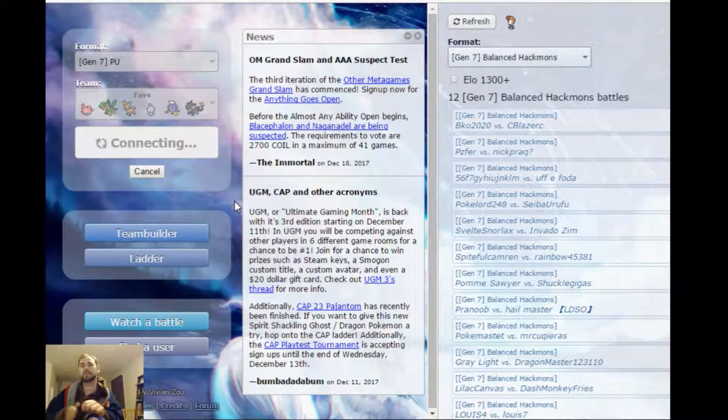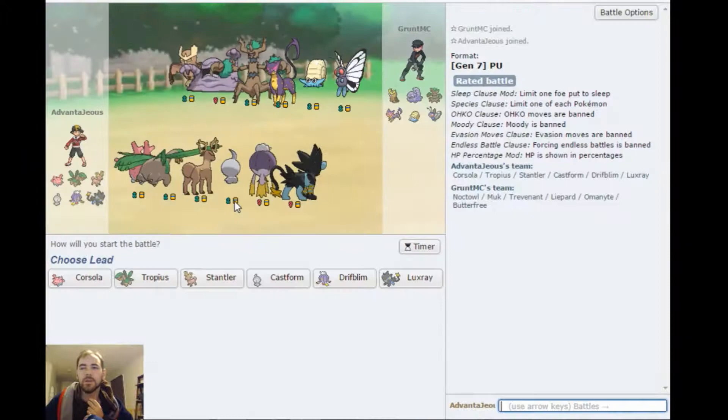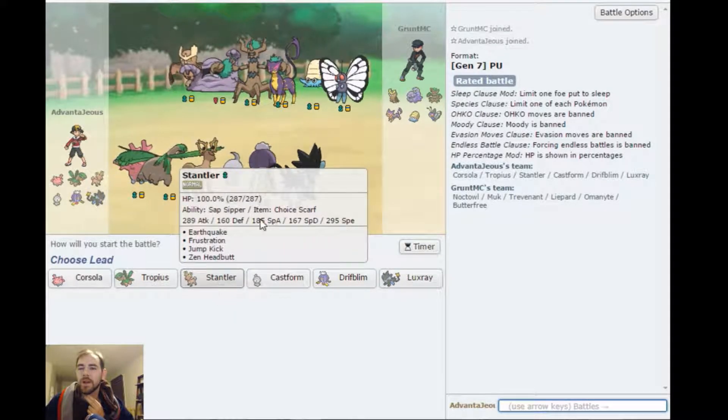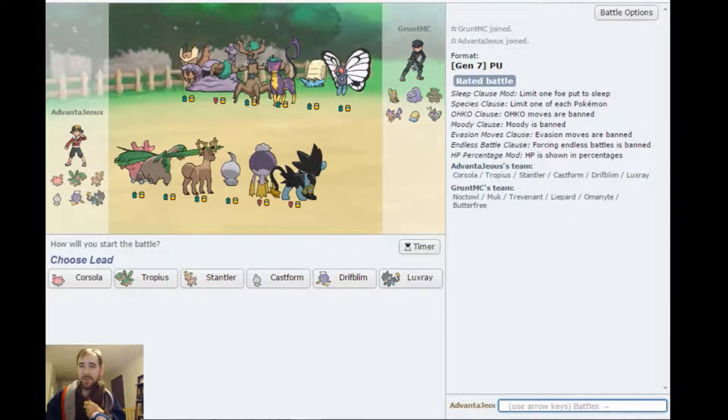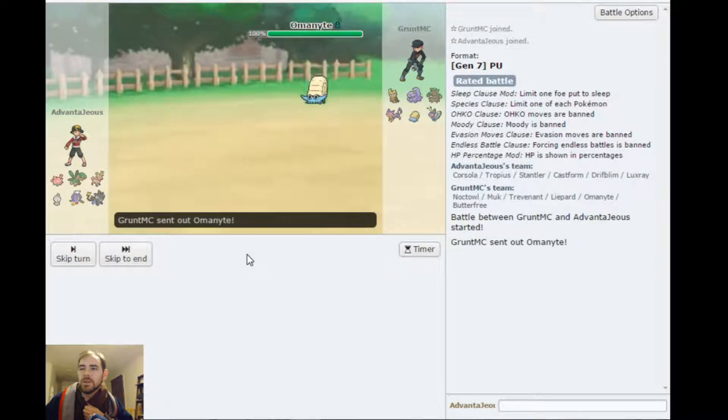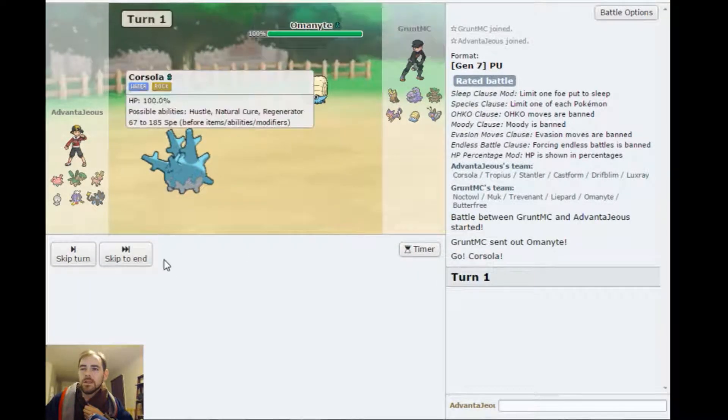Next battle. I don't want to battle the same guy twice. Ooh, I like your team. It's Lord Helix — everybody look out. So this is why Stantler's around — I need Stantler to take on Butterfree if it wants to go for Sleep Powder. I've seen a lot I can potentially take on with Corsola. So Brock's lead.